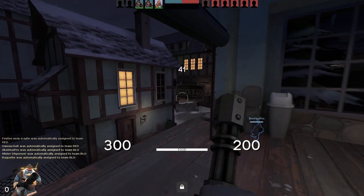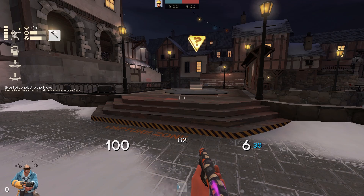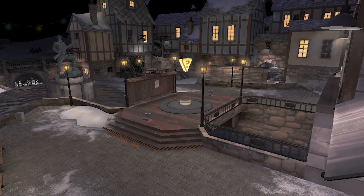This map has a great design. Everything from the point to the side areas and the spawn area just functions very well. I especially like the area surrounding the point. It reminds me a lot of Shark Bay. And that map was already excellent. Let's dive into the main point area a bit more, shall we?